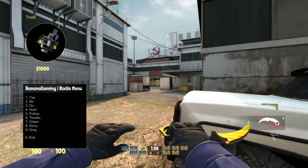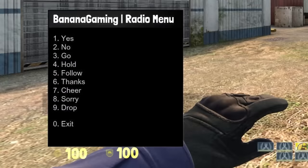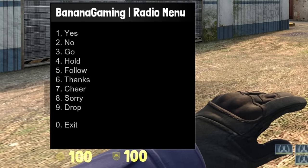I've also added two new commands. If you press the sorry command, you will print out a message saying sorry, which is very convenient if you accidentally make a mistake. And what I thought would be really useful is a drop command.